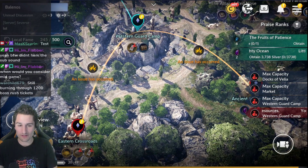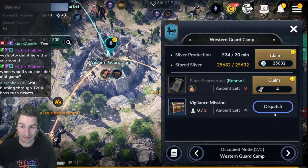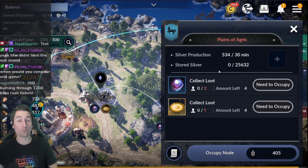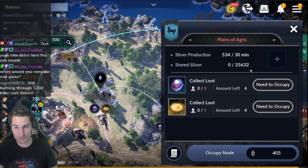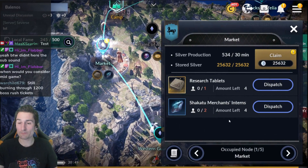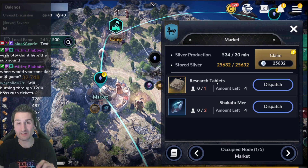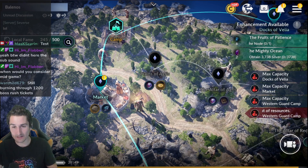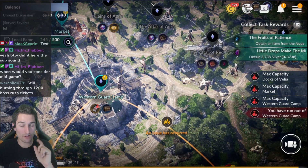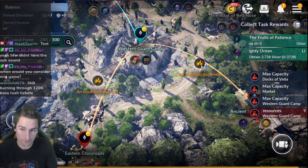Right now we're currently occupying five different nodes. Let's collect all this stuff. So you have your silver — for actually occupying a node with one worker, they'll passively generate silver up to roughly 25,000 silver. Then once you've occupied the node, you have the option of sending out workers to a task on the node specifically to acquire items. Tablets get you ancient ruins runs. Boss tickets are going to allow you to get into your boss rush fights and fight bosses for loot.